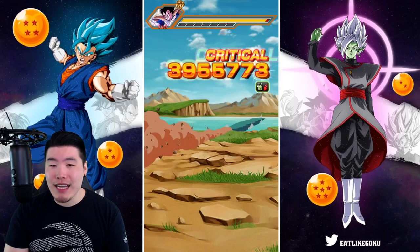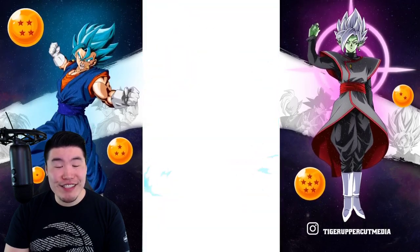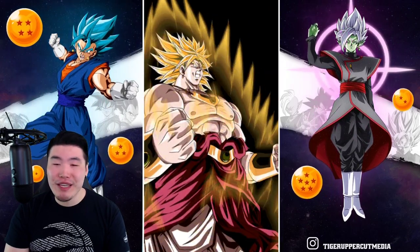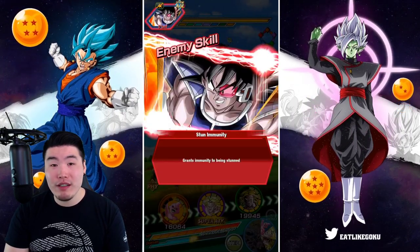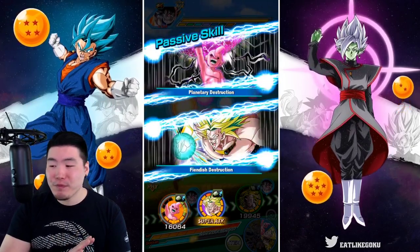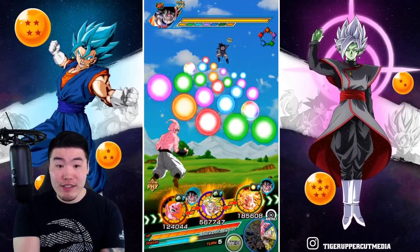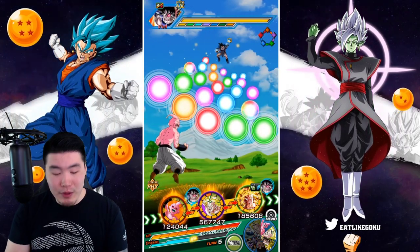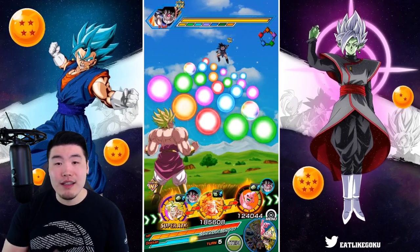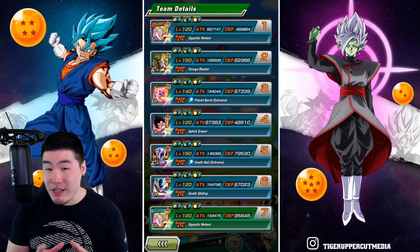Even though I don't think his active skill is the worst we've seen, the condition definitely could be better and I understand where people are coming from when they complain about it. I think I would have preferred purely just a turn restriction — like after four turns you can use the active skill, keep it simple. Obviously the more simple the active skill condition, the better and easier it is to get. With this Broly it's pretty RNG heavy.